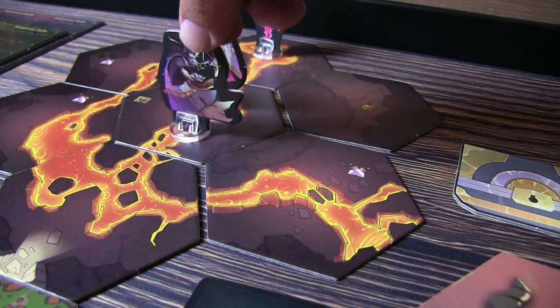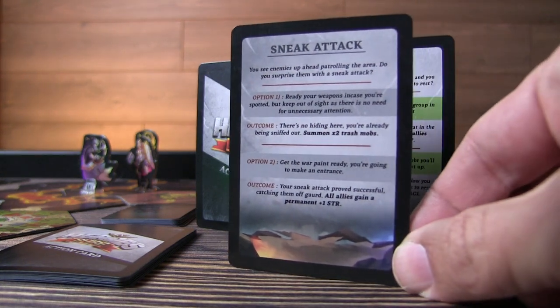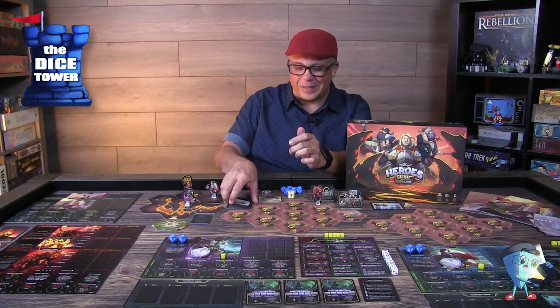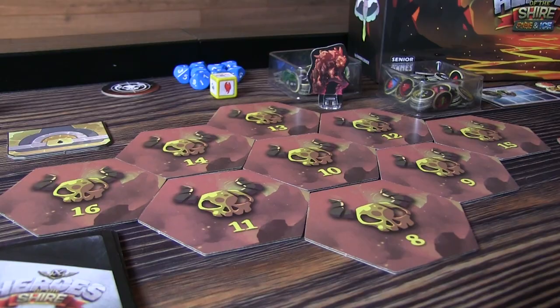I'm not going to spoil too many of these action cards, but I'll show you a couple. One is Sneak Attack — the enemy player draws a card, reads it, and gives you the options without reading the outcome until you pick your path. You see enemies up ahead and you have to choose what to do. I really like this choose your own adventure aspect to the game — it's really well done, with lots of different types of action cards that can come up.